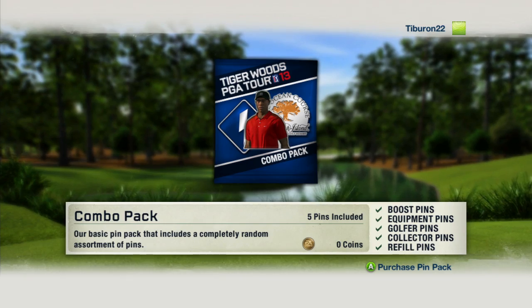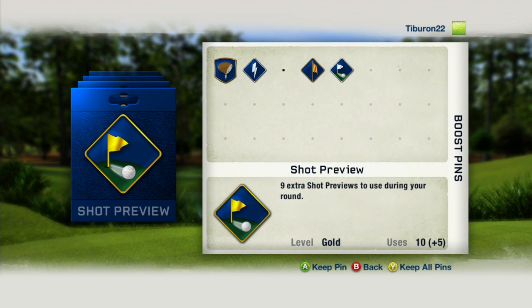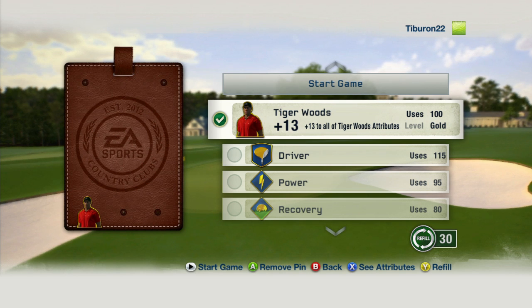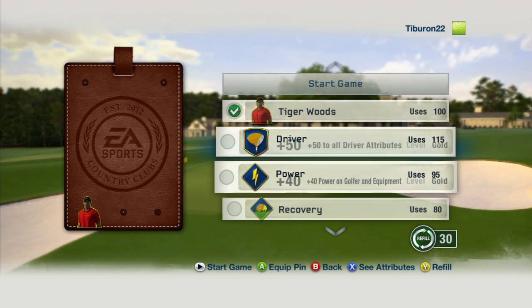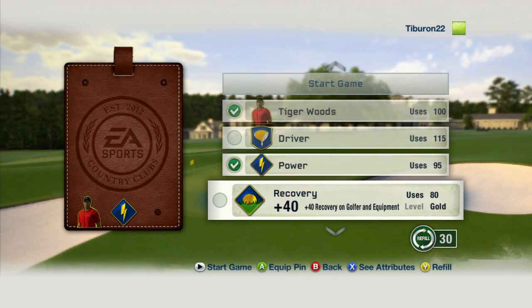In the Tiger Woods PGA Tour 13 demo, we're also going to allow you to try out our all-new Boost Pin feature. Strategically add these pins to your bag tag before you tee off to get a leg up on the competition. In the final version of the game, you'll have many more pins to collect and choose from.